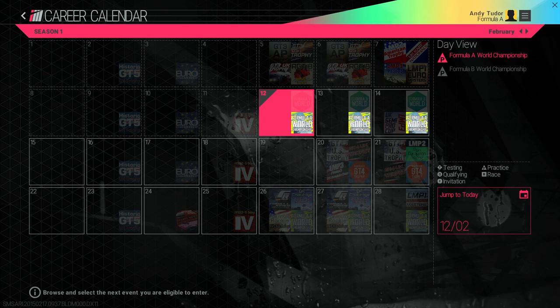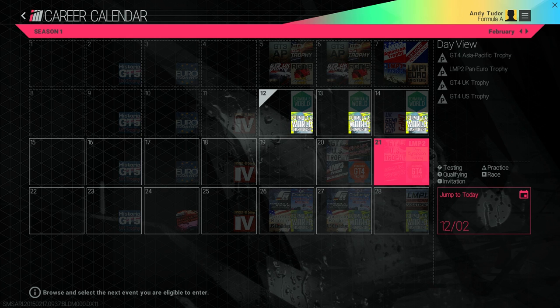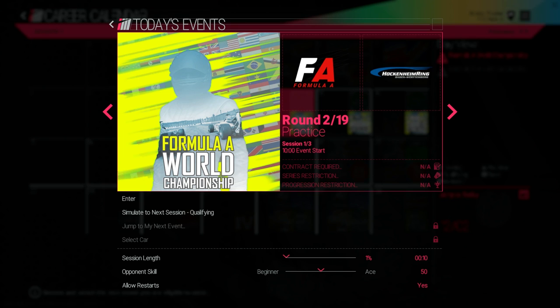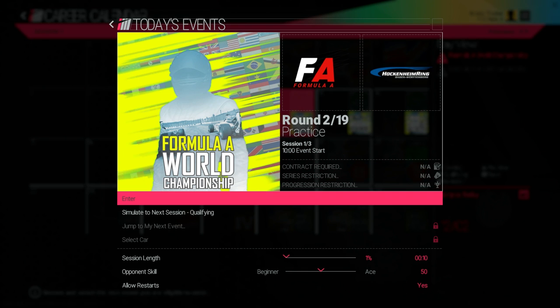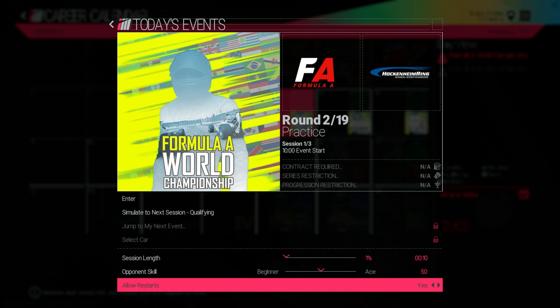Jump into your career calendar and you'll see all the events scheduled that season. This should be very familiar to fans of sports games and those that follow motorsports in real life. Select a day and you'll get more detail on it, along with your eligibility and the ability to set the length and difficulty — just another example of how Project Cars caters for veteran racers and newcomers alike.